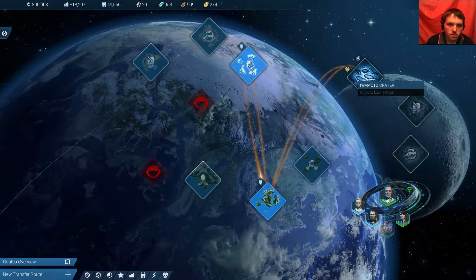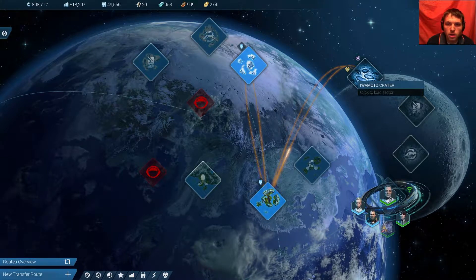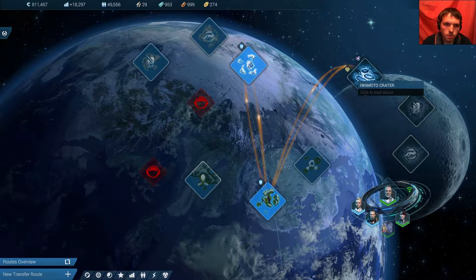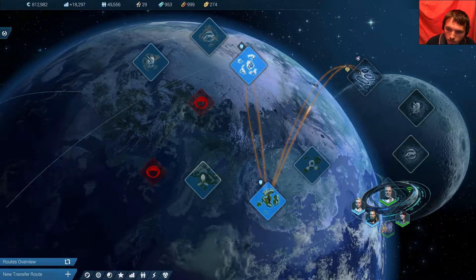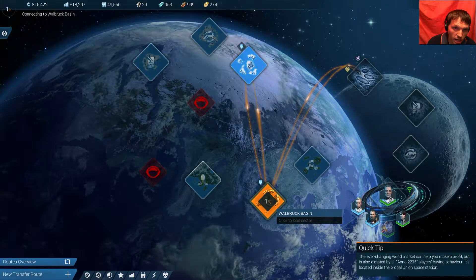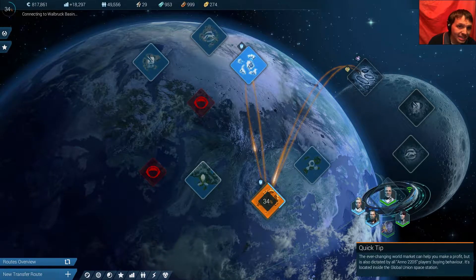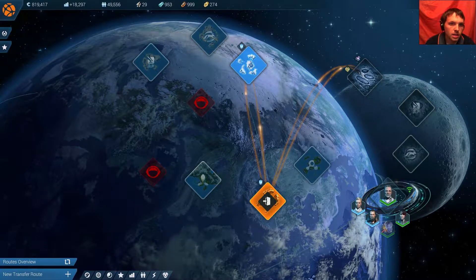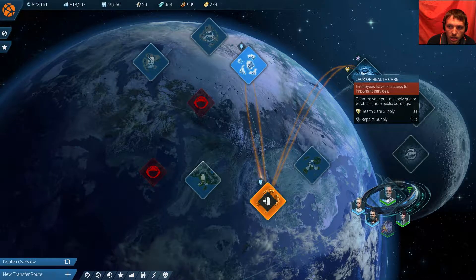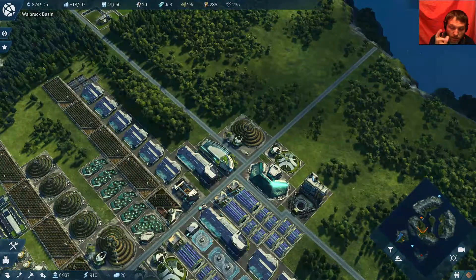Once all my back stock ran out, I just turned everything on one by one and got everything back up and running. Right now we're holding at 18,000 per minute. We need to come back down here into the Walbrook Basin and build up a bunch of housing, because I cannot continue in the lunar sector without at least 50 to 100,000 credits a minute to cover all the maintenance costs of the anti-grav workshop and the healthcare.